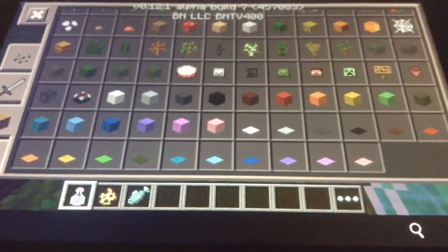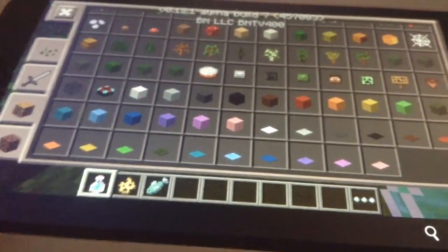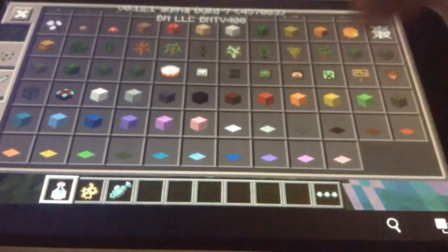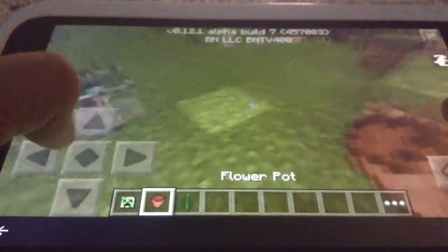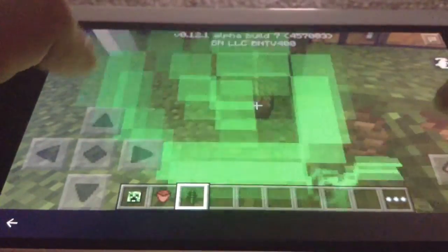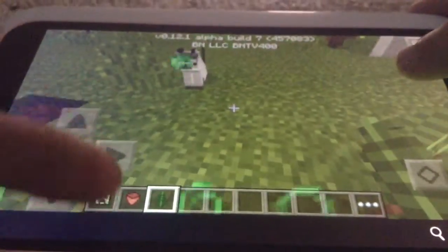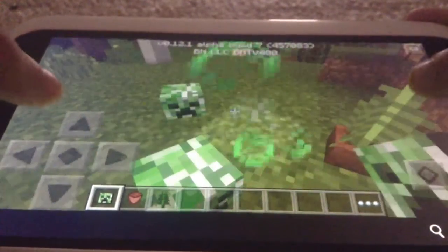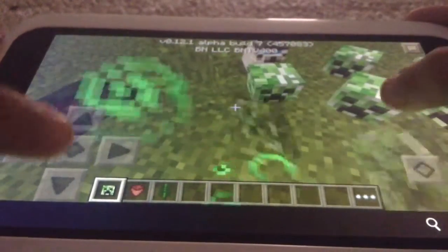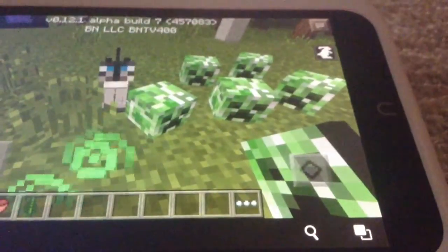There are still skulls and more things. We've got a creeper head and flower pots. You can have a mini Christmas tree when it's Christmas! They actually go diagonal - oh my gosh. And that's going to be all for today, bye!